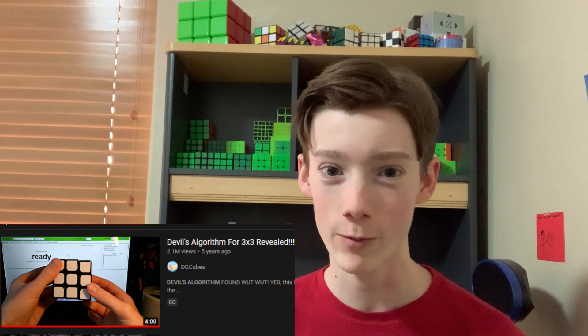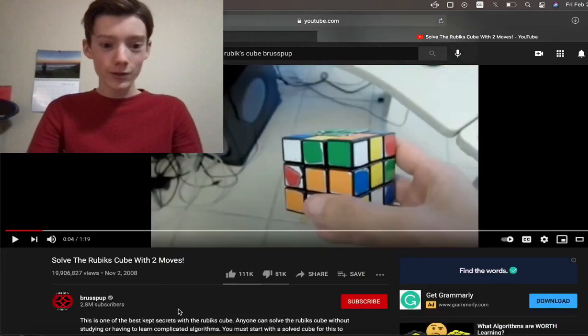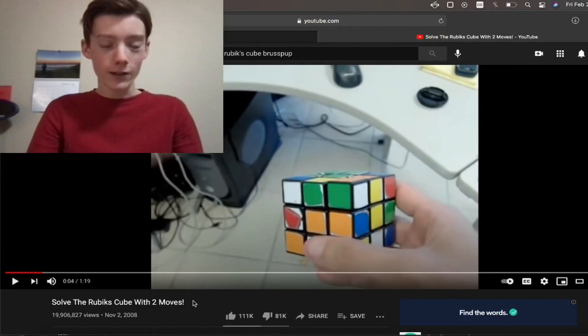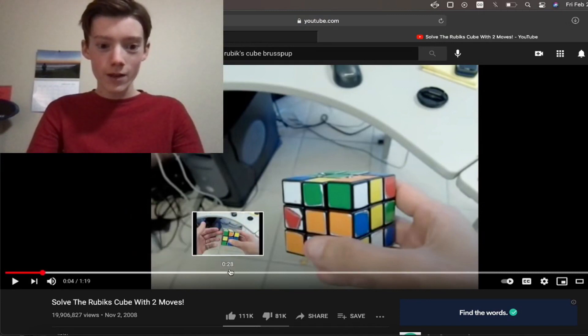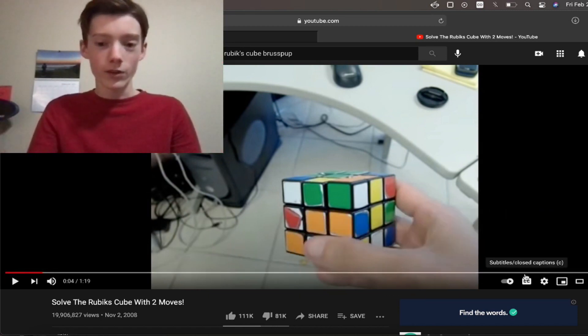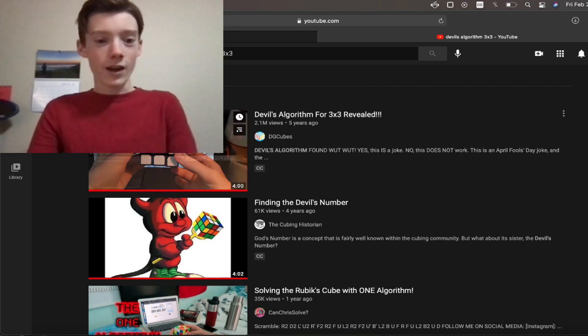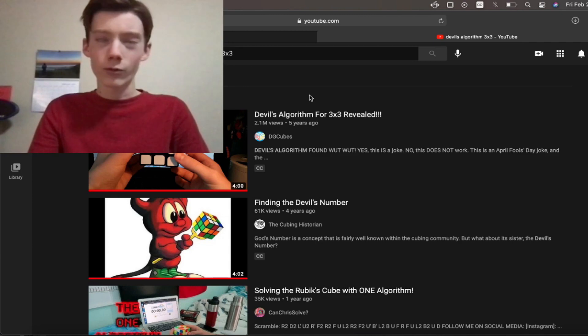Unfortunately, this is just a theory, and at the time of recording no actual algorithm has been found. But this hasn't stopped people online from claiming to have found a devil's algorithm. One time on April Fool's Day, a popular YouTuber named dg-cubes claimed to have found a devil's algorithm in his video "Devil's Algorithm Revealed." So let's take a look at some of these bad devil's algorithms on YouTube. This is probably one of the most popular videos — it has almost 20 million views, 100,000 likes. This is the one where he says you can do it with just two moves: he does L' U' the entire time and solves it, but of course he has a whole block already solved. I think the algorithm is just a weird long version of an A-perm.